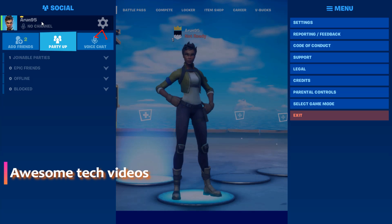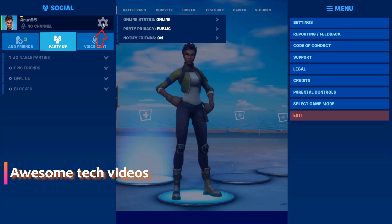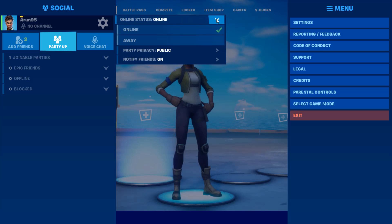Press the gear icon and then go to Online Status. If you are using PS4, just press triangle. If you are an Xbox user, just press the Y button. If you want to turn off your online status, simply select Away. Once you select this option, no one including your friends will be able to see your online status.